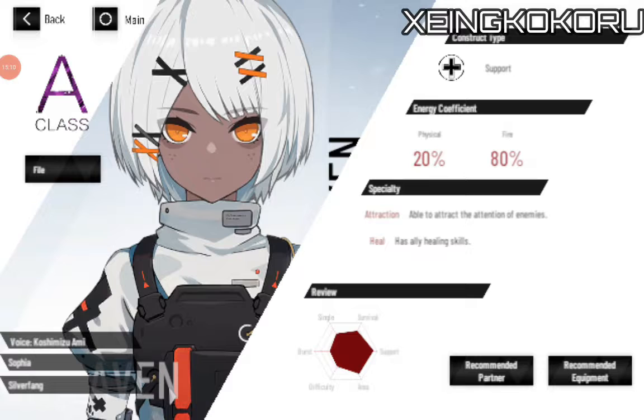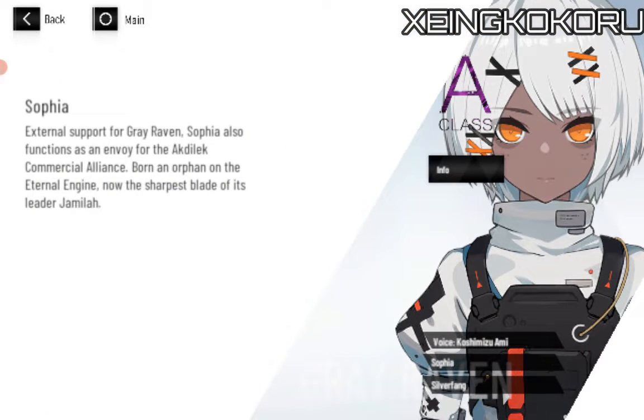Sorry for the delay. So what we have here is the A-class, Sophia Silverfang — but actually a healer as well. External support for Grey Raven, Sophia also functions as an envoy for the Actilect Commercial Alliance. Born an orphan on the internal engine, now the sharpest blade of its leader, Jamila.